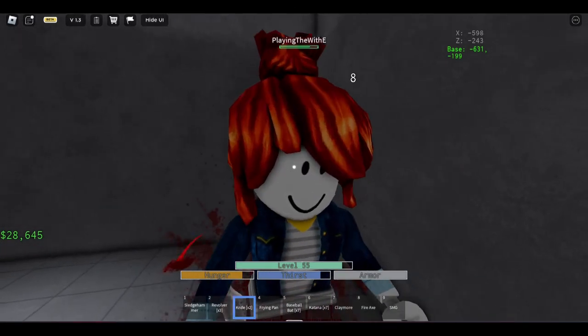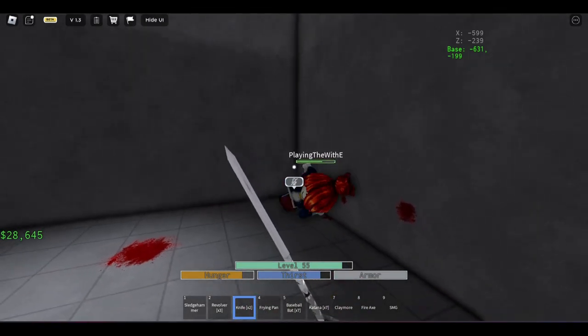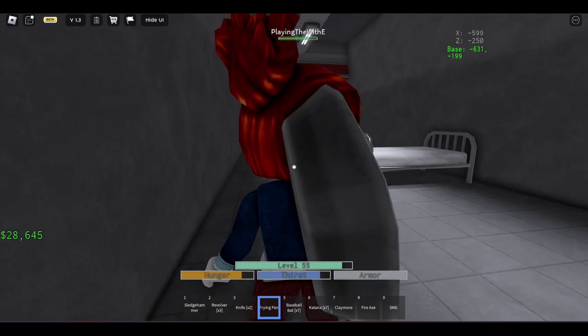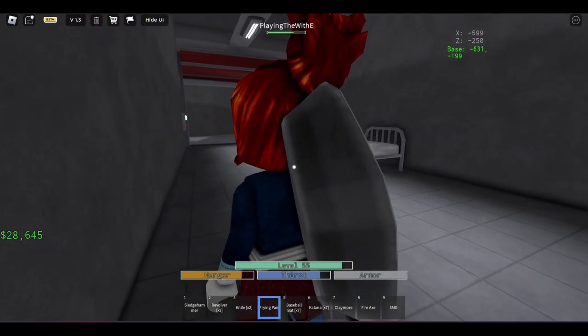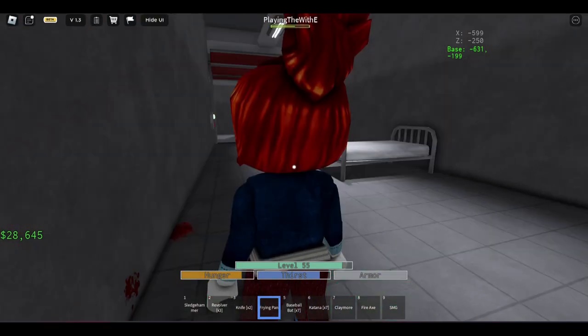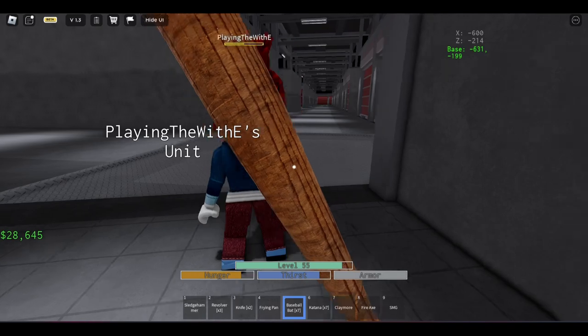Going to the knife, we have 8 for the base attack, and 14 for the heavy attack. Now the new weapon that just came out, the frying pan, is a bit better than the knife, as you can see here — 9 base attack and 15 for the heavy.